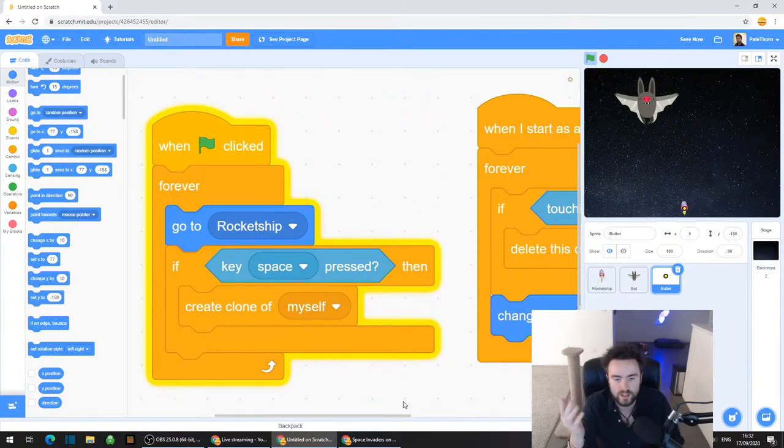For example, jumping - if you're in a video game like Mario and you jump, you can't jump all the time, otherwise you would just float up into the sky. There's a cooldown on that. Shooting in a game - there's usually a cooldown on that. If you fire your weapon, you must wait a certain amount of time before you're allowed to fire it again. I'm going to refer to this as a cooldown.